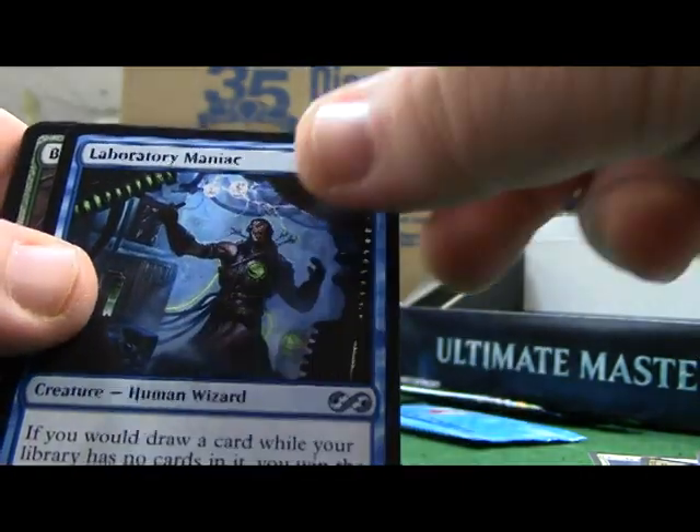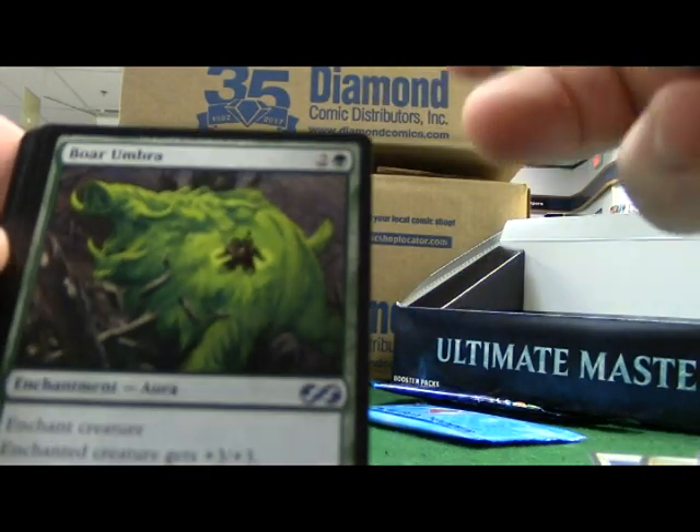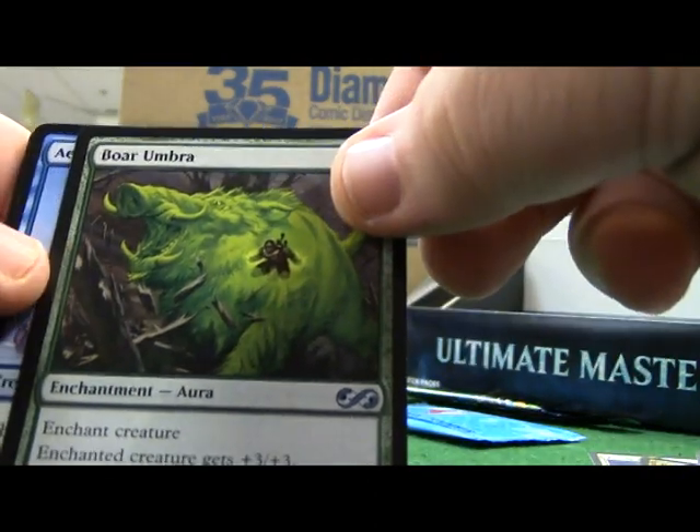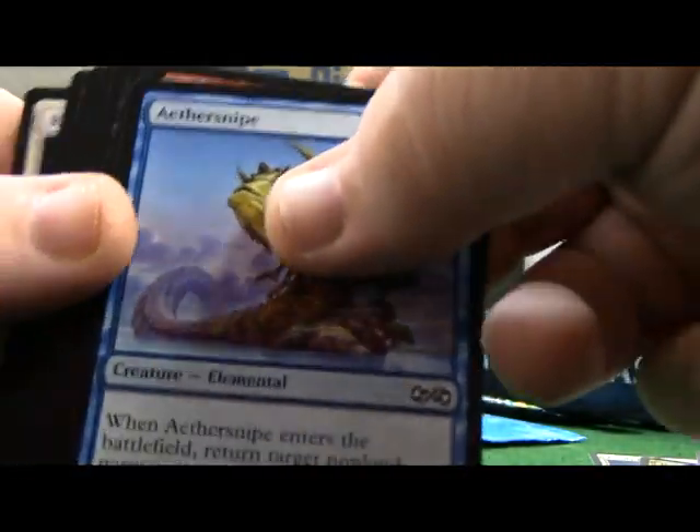A spider. Library of Manic, Boar Umbra - this is one of the other green umbras, looked pretty awesome.